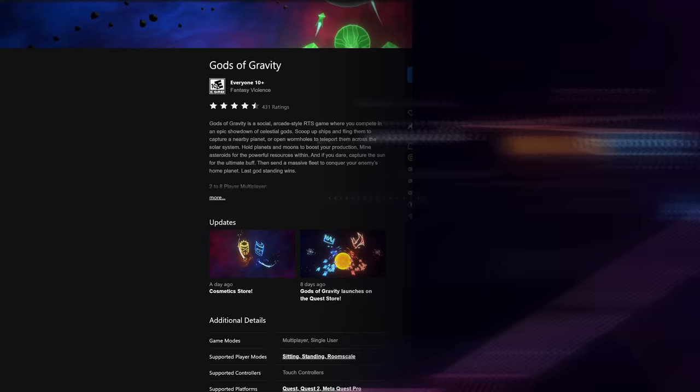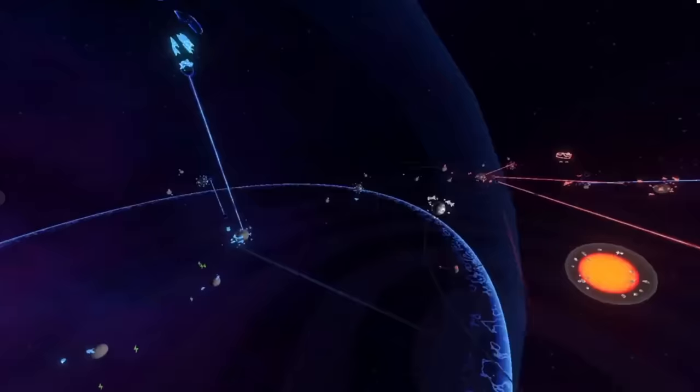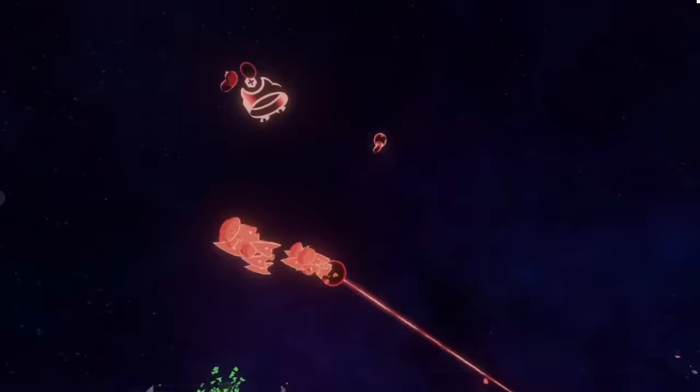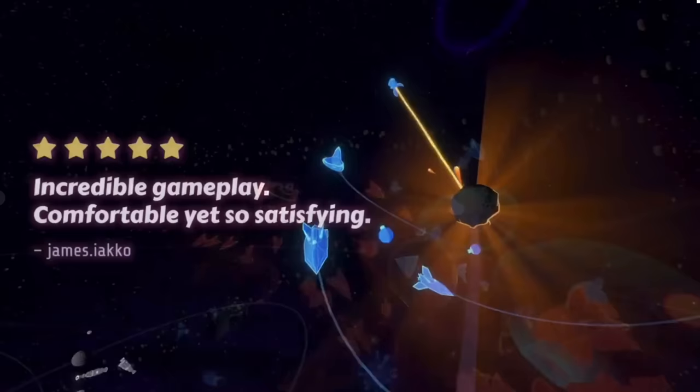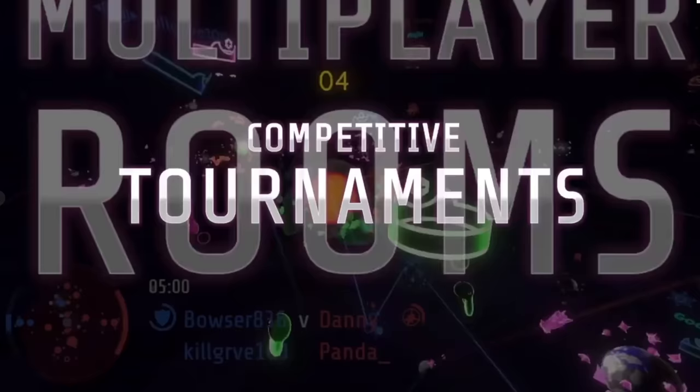One of the most highly rated games on our list today, Gods of Gravity, has over a 4.5-star rating. It is a social arcade-style real-time strategy game where you compete in a showdown as a deity, but unlike other deity simulators, this is a multiplayer experience for two to eight people. You're trying to eliminate your opponents and take over the entire solar system with the command of your fleet. You can also team up with friends and go against bots, there is built-in spatial voice chat, and the game has a single-player campaign. People are saying you've got to try this and can't believe it's free, and it's rated everyone 10 and up.